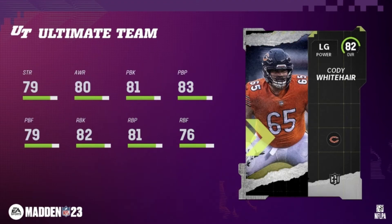Now we're getting to the linemen. Left guard Cody has 79 strength and 80 awareness, with pretty good pass and run blocking. If you need an upgrade at left guard, you could stick him in there — he'll do just fine for a no-money-spent team. Or you can do like I'm doing and just put him into a set.